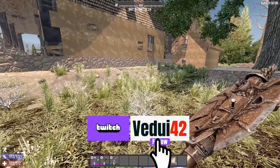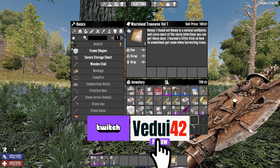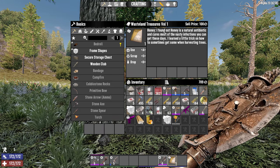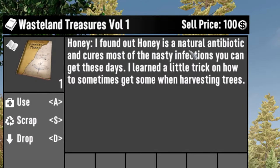Because if you can find honey, it's going to save you time. If you're lucky, or if you find it at traders, or maybe the book itself in a library or something, and you find Wasteland Treasure Volume 1, it's a really good one because you can find honey from harvesting trees.